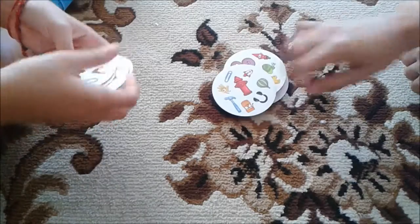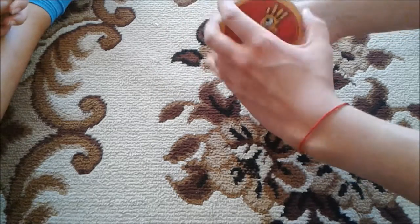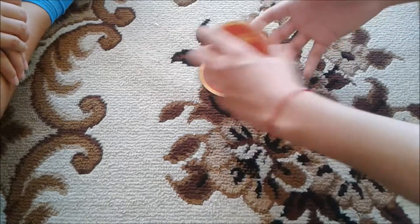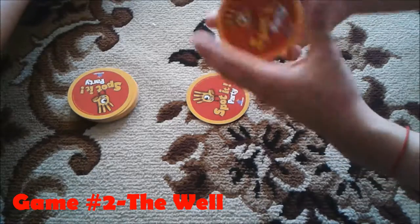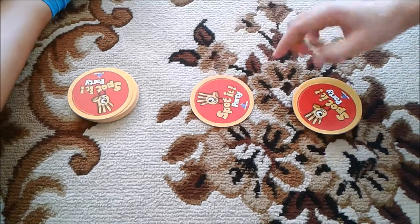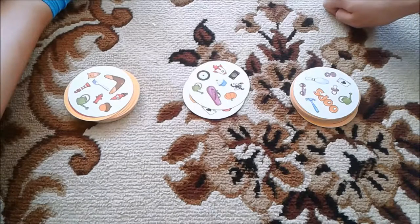Next we're going to play a different version called The Well — basically the same thing but backwards. We each start with a deck, putting one card in the middle and splitting the rest evenly so we each have 27 cards. As soon as we flip our top card over and it matches the center card, we place ours in the middle. The first one to finish all their cards wins.